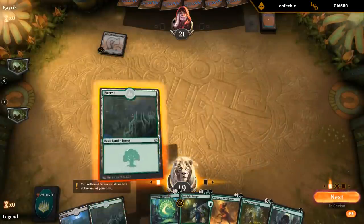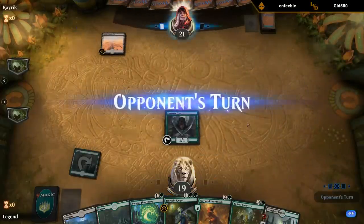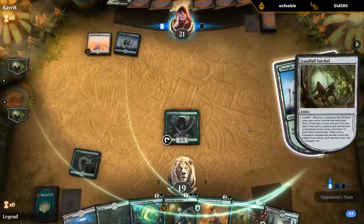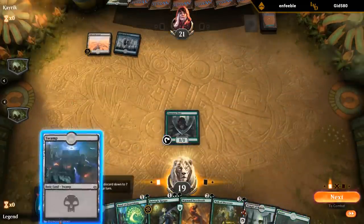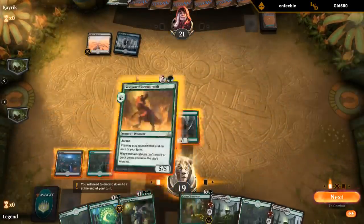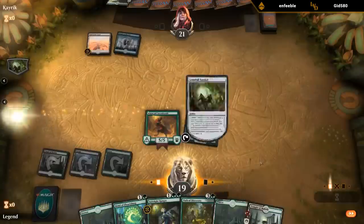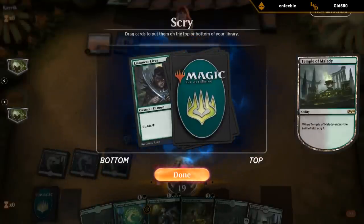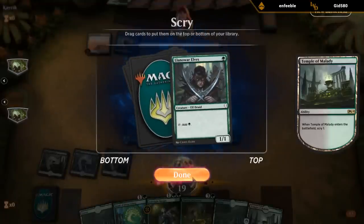This might be the Sultai Field of the Dead deck. I'll get this first and then scry — we want to dig for Citadel, basically. Although Lanowar Elves isn't bad since then I can go Path into Lanowar Elves and then explore. Accelerating seems nice so I think I'll keep it.